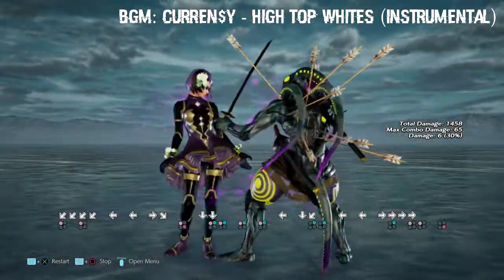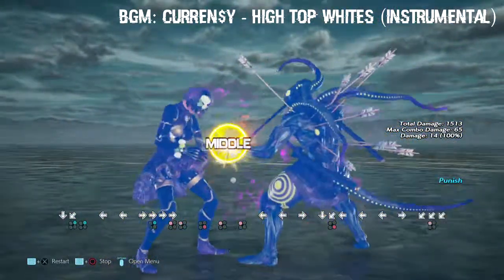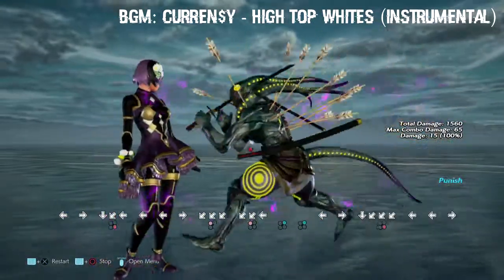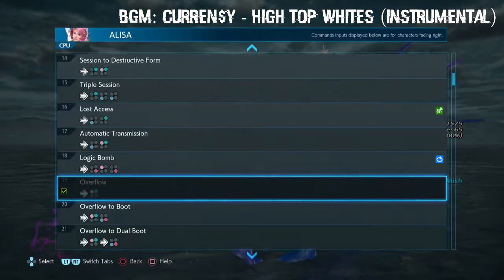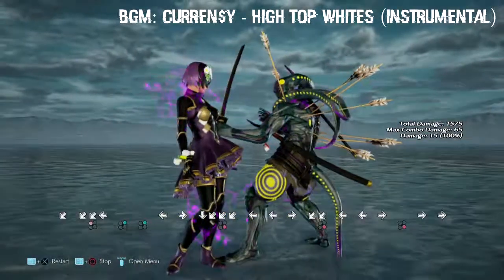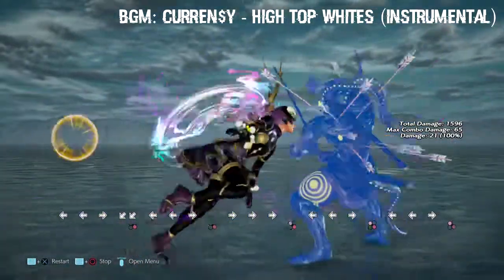Overflow to boot - negative 10, negative 12. Negative 12 on block at the very least, at the very highest overflow to boot. Oh, that won't fly at all - that will definitely get her flashed if she decides to dash in.